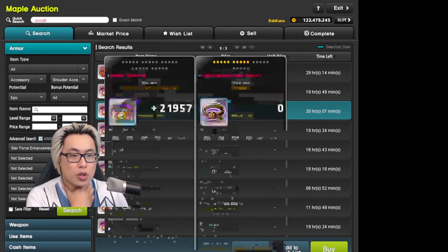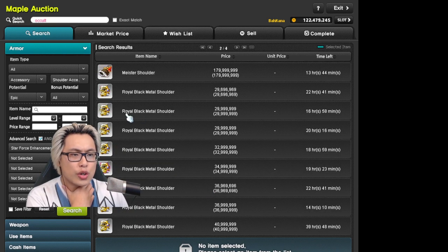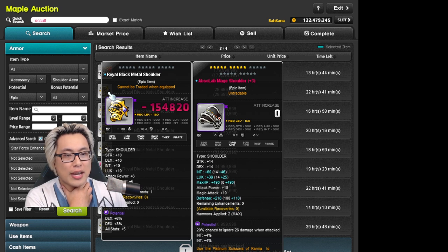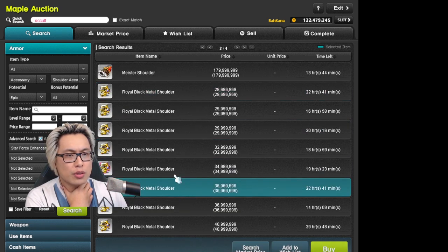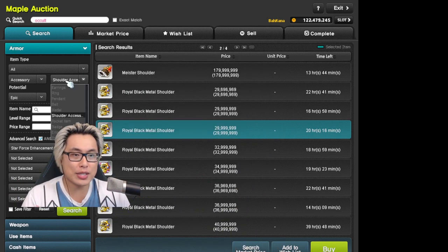And then for shoulders, what you're looking for is the Royal Black Metal Shoulder — I like to call it the Magnus shoulder. 30 mil. So you look for a gap in the market, like we did before.